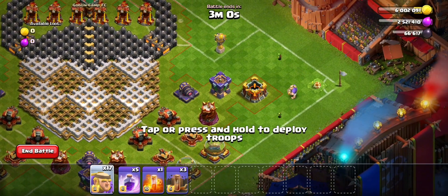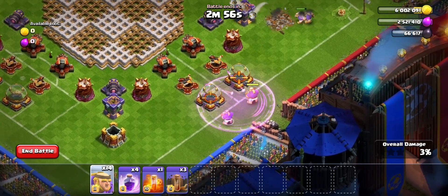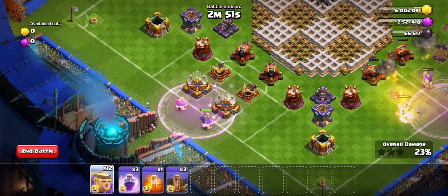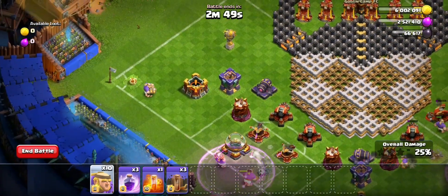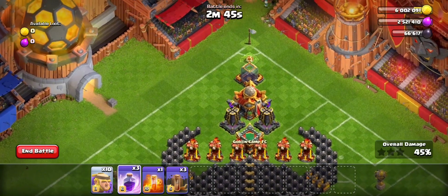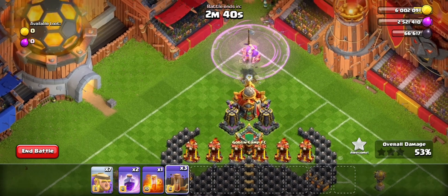Use your Rain Spell in front of the Elixir Storage, and use 2 Giants in front of that. Same as the other side — 2 Giants to the Golden Storage, and use your Rain Spell to the front of the Dark Elixir, then use 2 Giants there as well.